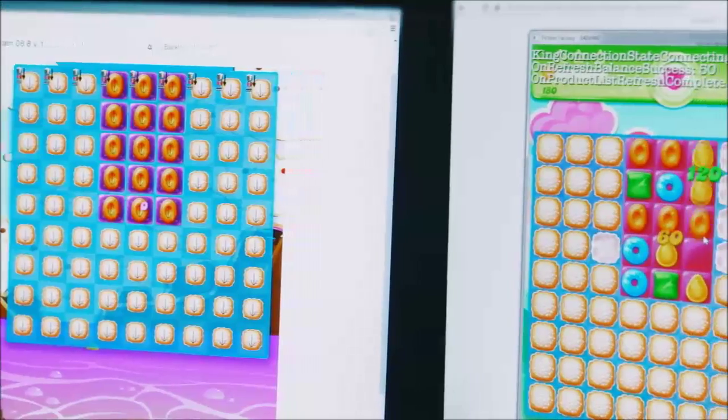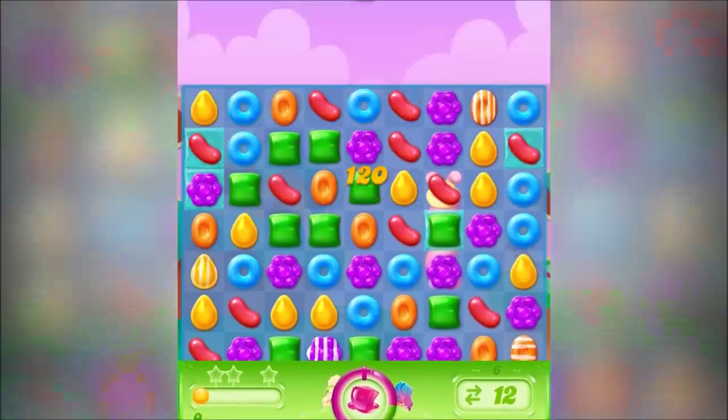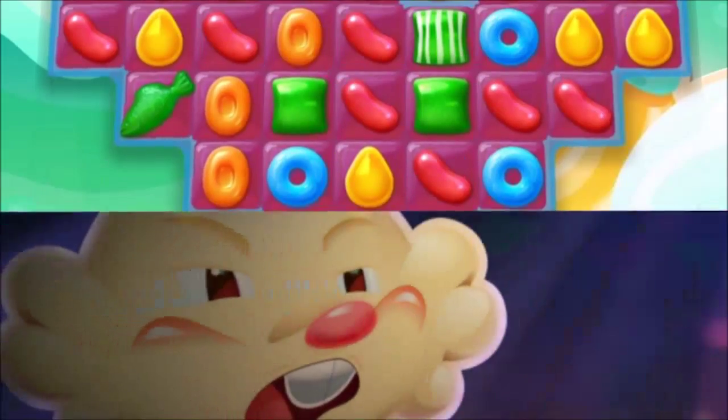One of the great things with Jelly is the boss modes. You get to compete against two main bosses. One of them is the Jelly Queen — that's when you play the Jelly boss mode. And in the Puffler boss mode, you play against Cupcake Carl. You actually get upset with the Jelly Queen and sometimes I scream a little.